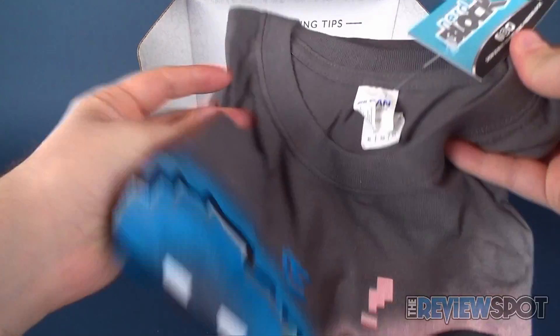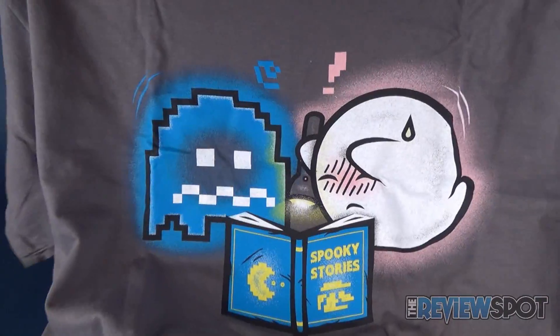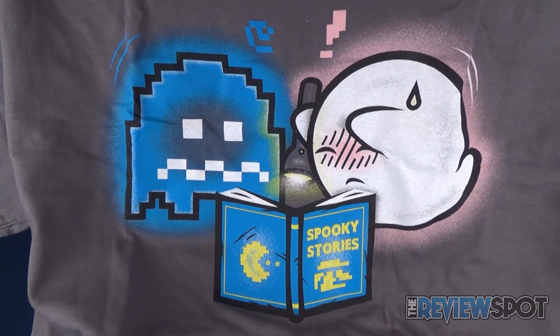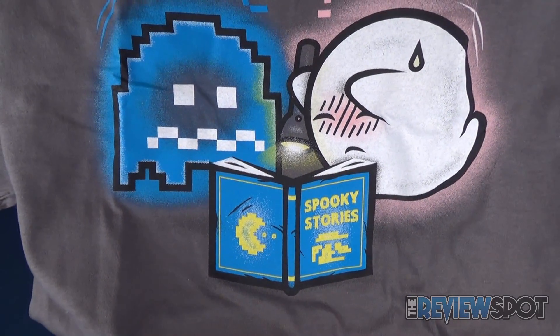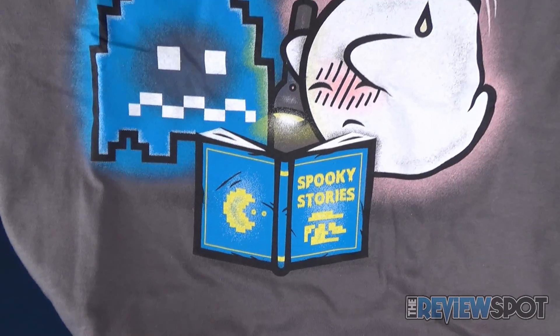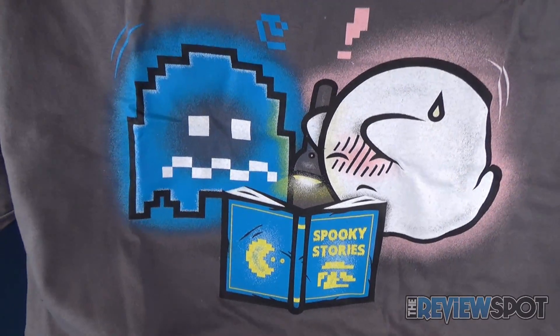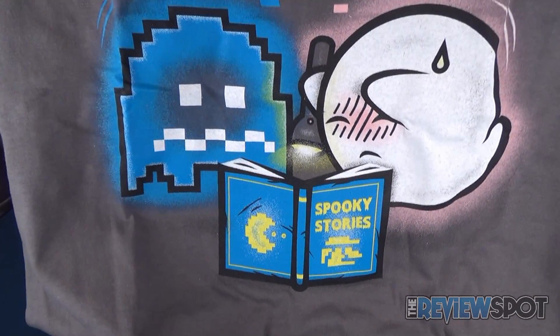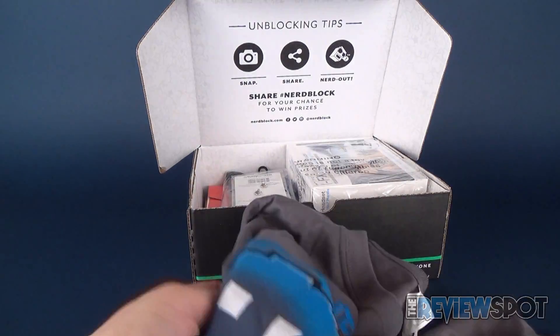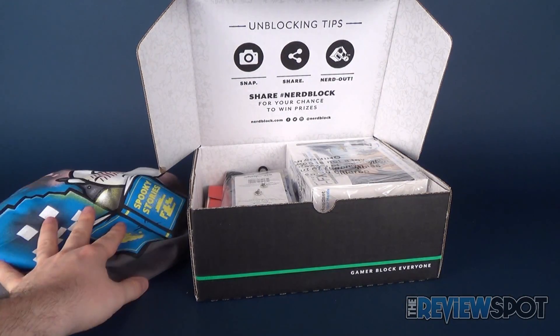The first thing we're going to look at is a t-shirt. Oh, I like this one. First of all, I love grey t-shirts, but this is a grey t-shirt that features a Pac-Man ghost and a Boo, and they're both reading spooky stories. The spooky story has Pac-Man and Mario represented on the cover and back. Really like that. Boo's one of my favorite non-Mario characters from the Mario universe. It's a nice looking snazzy t-shirt and it looks really good on the grey.